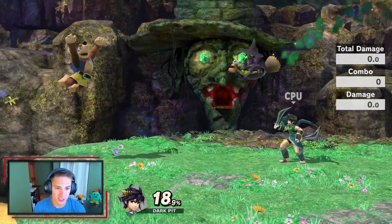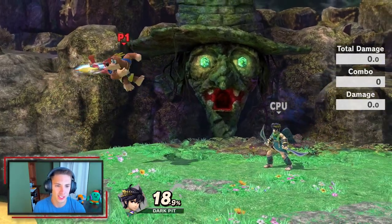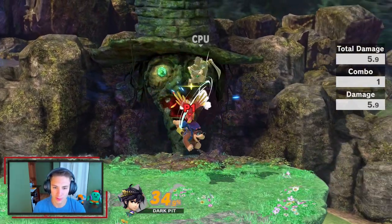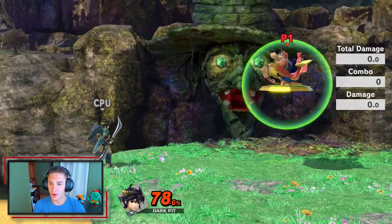His back air is like a nice little multi-hit jab, similar to how Yoshi has a triple hit. Up air is like his wings — he just claps with them. You can actually go up throw into up air and get a juggle going.